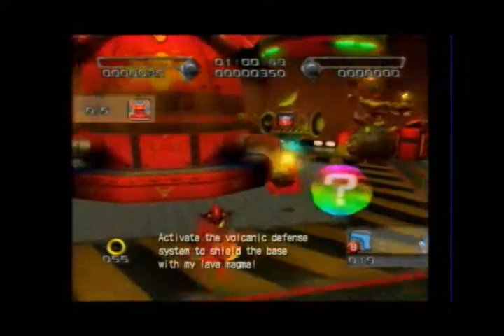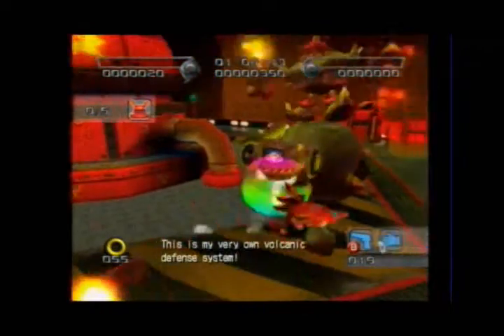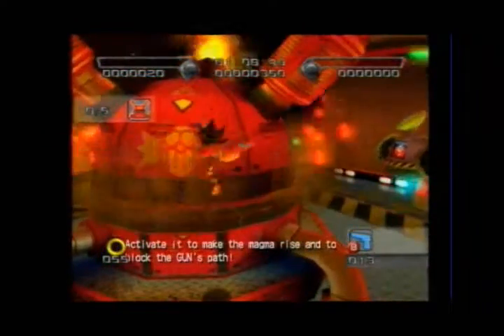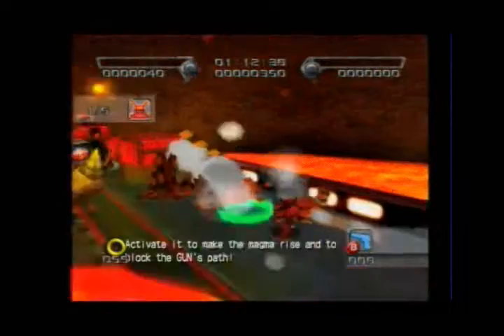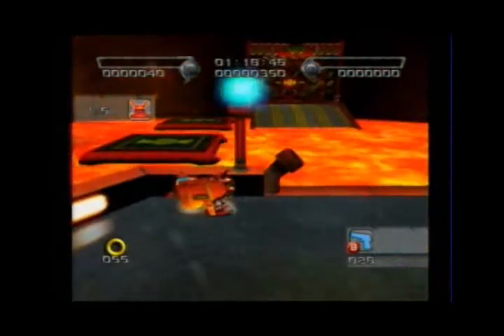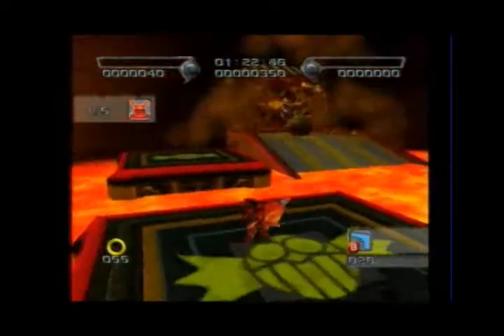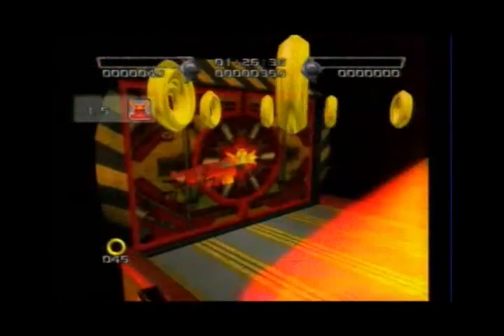All you have to do is just shoot it repeatedly, and then you can see the pathway will close for the most part. You can actually save yourself from having to go along this dangerous path.